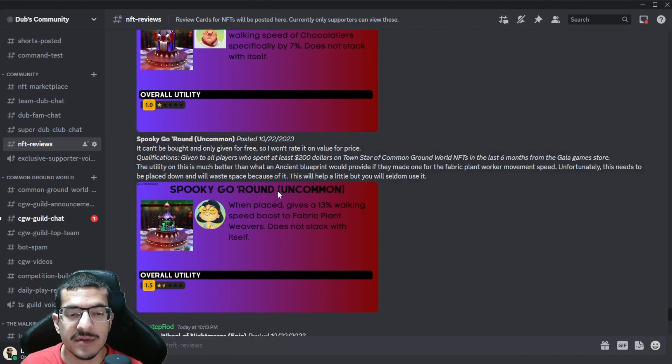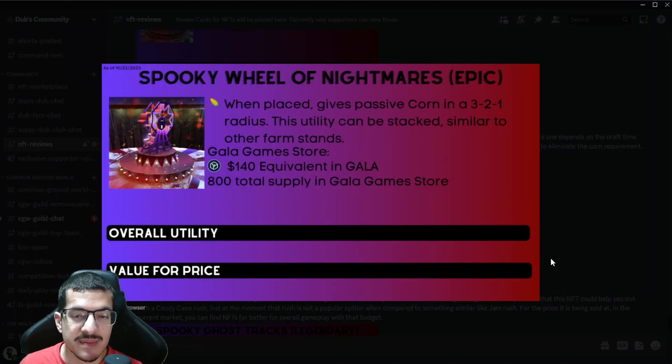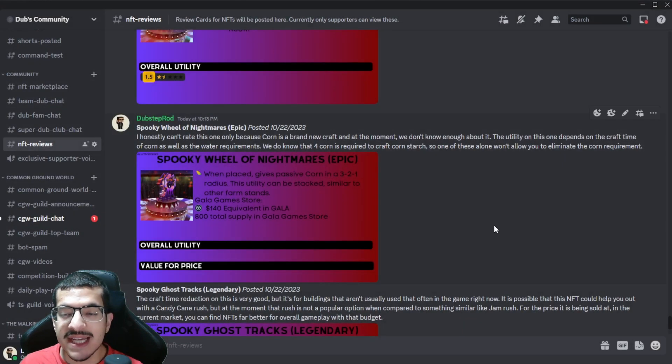I'm not giving these a cost rating since you can't actually buy them — they are free NFTs after all. Next, the Spooky Wheel of Nightmares — the one that gives passive corn. The problem is I can't actually rate this one right now because I don't know the craft requirements on the corn field or how fast corn is crafted. I just don't have enough information on corn to give it the proper rating it deserves.